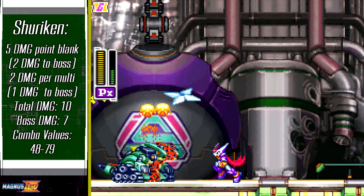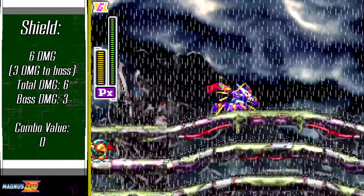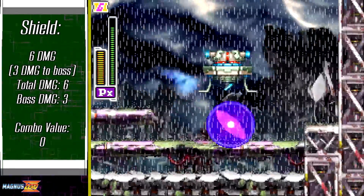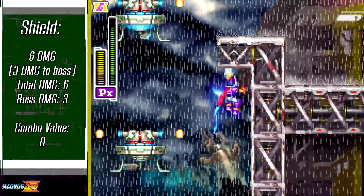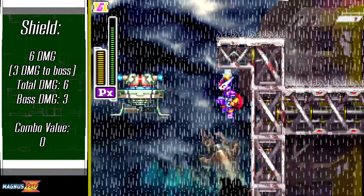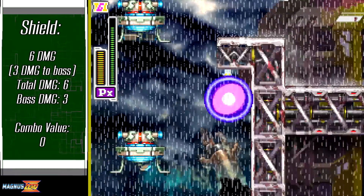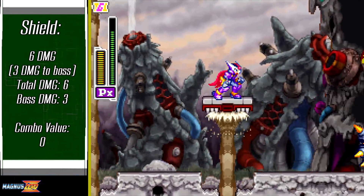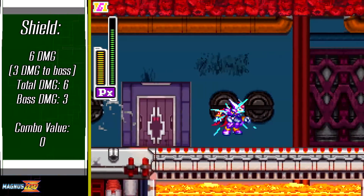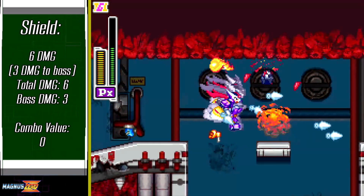Having the best move in its arsenal be a level 1 charge is more powerful than you think. PX's shield has quite a few uses: it negates projectiles but disappears upon contact with either a decently powerful attack or the enemy itself. However, it also deals damage — about 3 to bosses, 6 with overdrive active — which can really come in handy if you're speeding through a section and there's a pesky enemy in the way that you want to kill while keeping momentum.